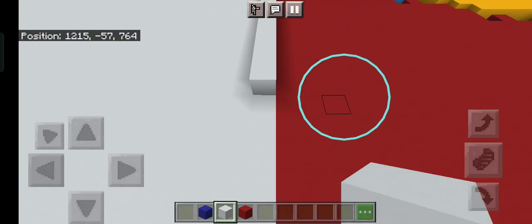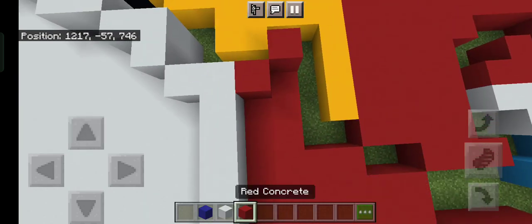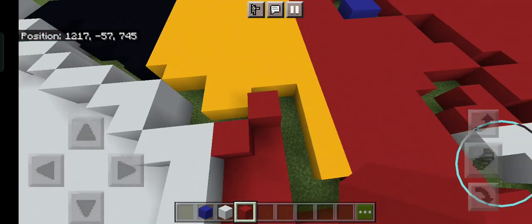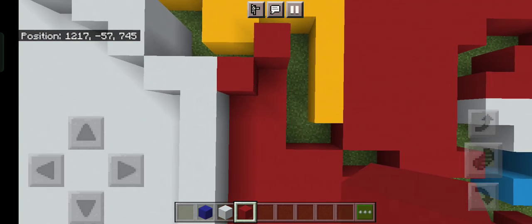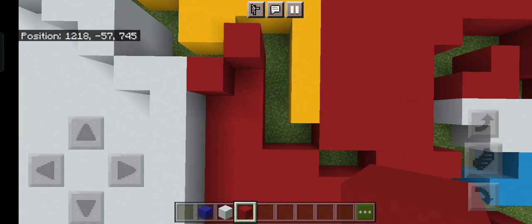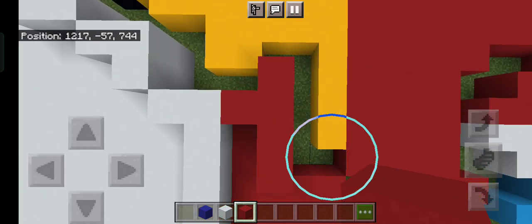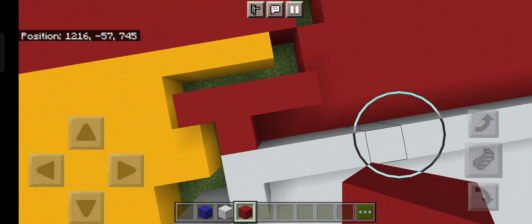Now connect this white all the way down to the bottom there, and go back up here. Once you're done with that, then grab out your red and make a one shape like this, or like a long Tetris shape.